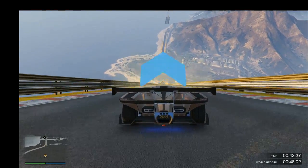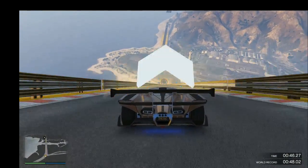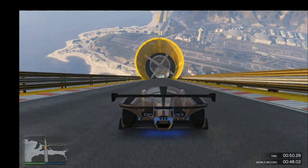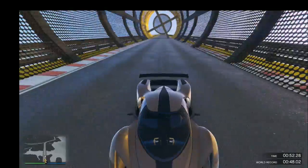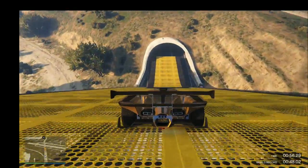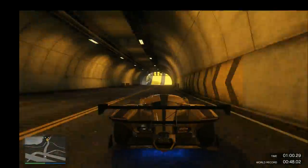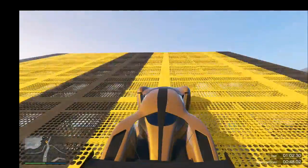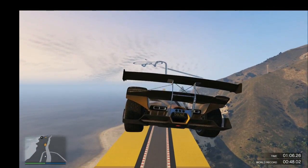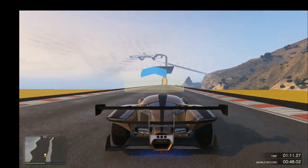On these stunt races, the X80 doesn't turn in right — its steering is poor. That was close. The braking is another point: the braking on this car is also bad. It's got speed but it's just not good with its braking and its steering. The steering and braking are utterly useless on this car.